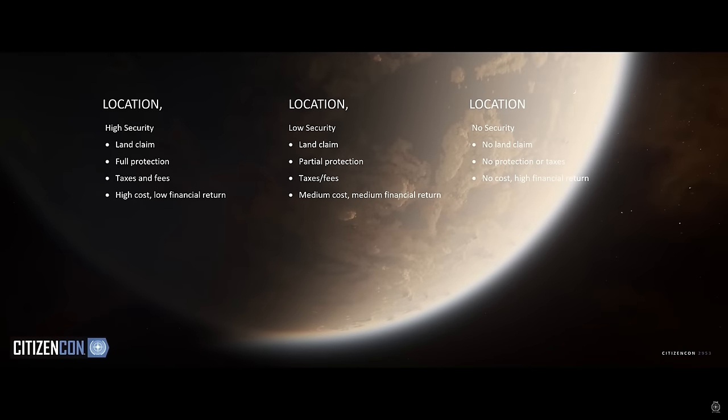Todd's segment at CitizenCon also gave us a lot more color in terms of the three different classifications of location where we'll be able to build, largely determined by the level of security of the system you're in. High security areas will require a land claim beacon and will have a relatively high cost in terms of taxes and fees while only offering a low financial return — so you're unlikely to find areas with rich mineral deposits to exploit. However, they will also offer complete protection: not only will AI security forces help to defend your territory, but planetary shielding tech will mean that your buildings are invulnerable to damage. Nobody's going to come along and ruin what you built with their A2.